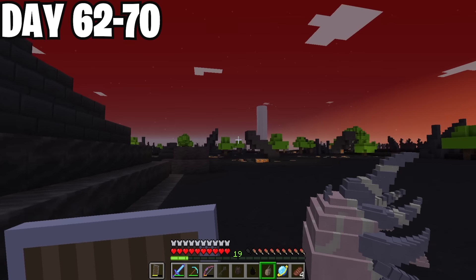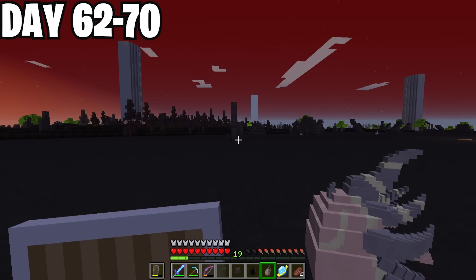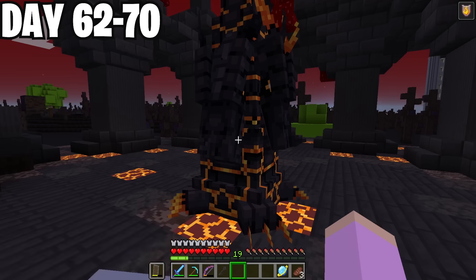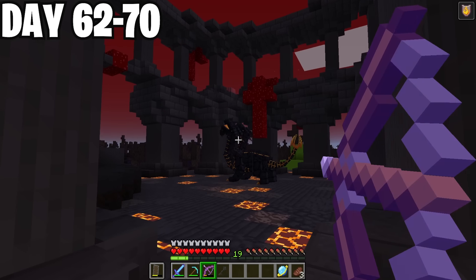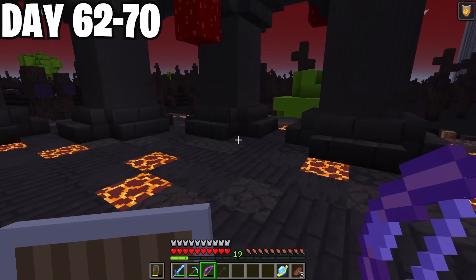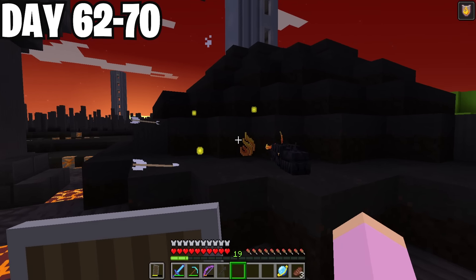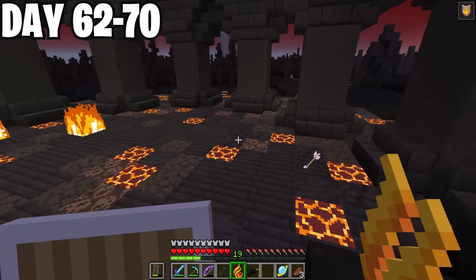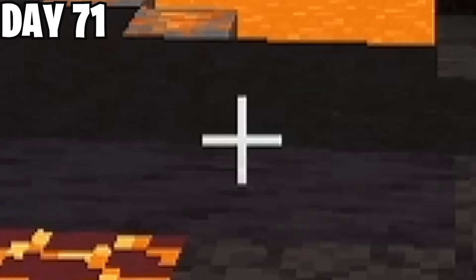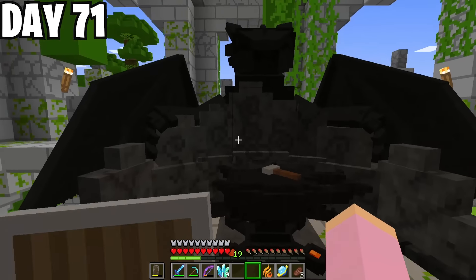I grabbed the mummy egg and got out of there. Only one thing left to do: fight Cerberus, get the fire essence, and make my flamestone. I went for it — it was a crazy battle and I can't believe it, but in the end I managed to get my fire essence. I was super happy and now it was time to go back to the overworld. I added my new dragon eggs to the gallery and went straight to a fury temple to make my fire stone by surrounding the fire essence with diamond crystal shards on the special anvil.